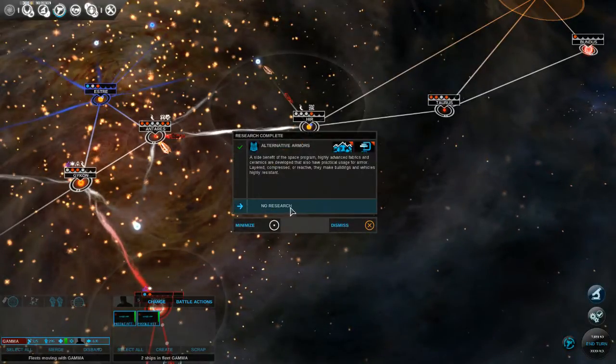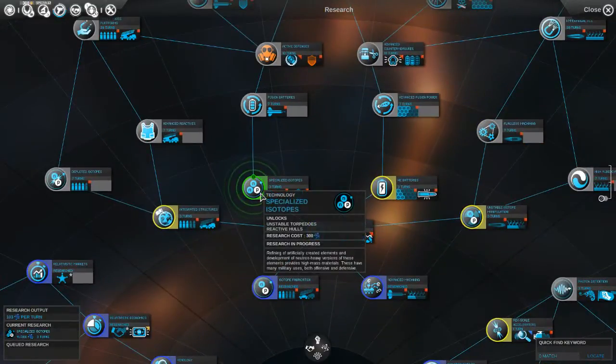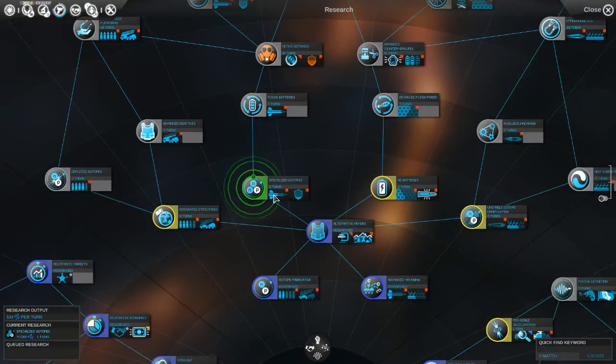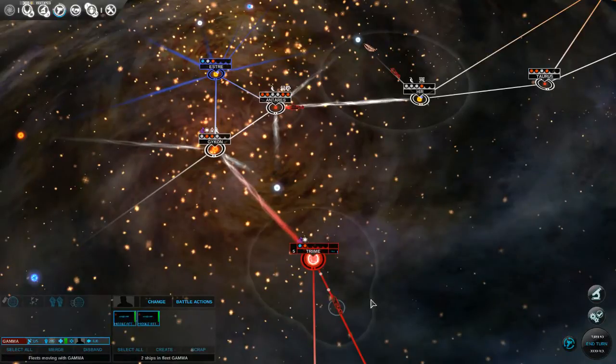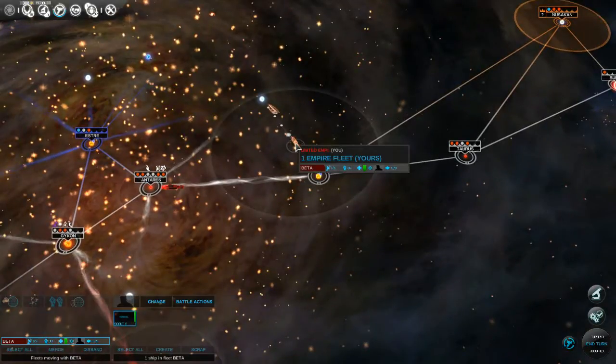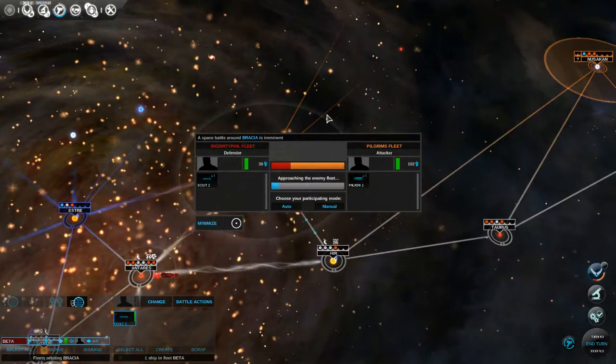We finished our alternative armors, and like I said in the last turn, we're going to go right for specialized isotopes so we can get better missiles. We wanted to turn this guy around so he doesn't - I thought I said turn around.